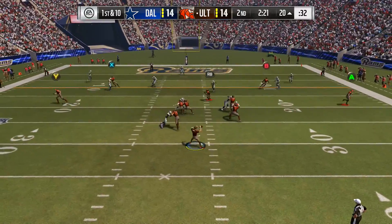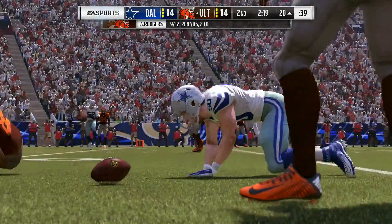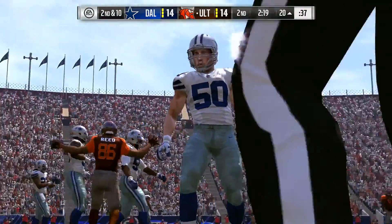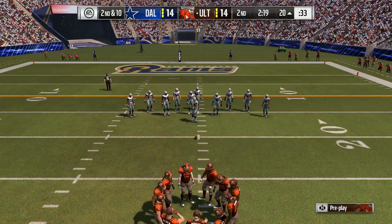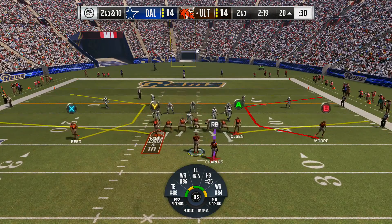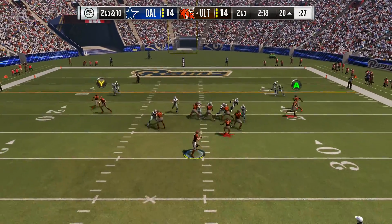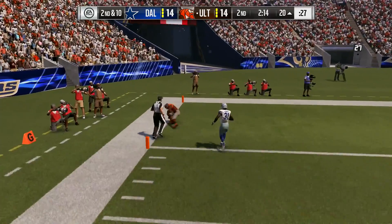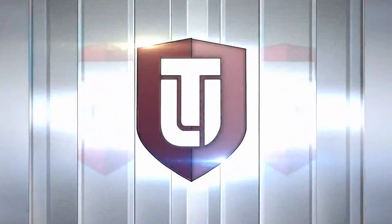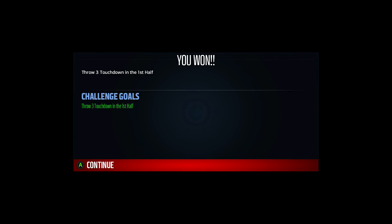Into the red zone. It's Rodgers, and that'll be incomplete. And on second and 10 now, back to the air on second down — it's Rodgers. That is caught, and he's in the end zone. So that does it. A successful Madden Ultimate Team solo challenge. See you next time.